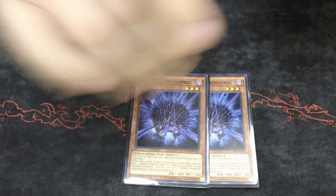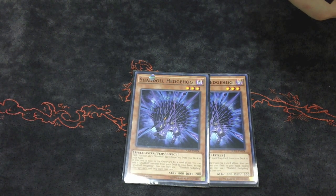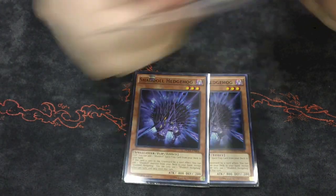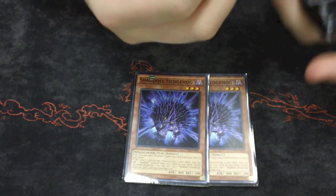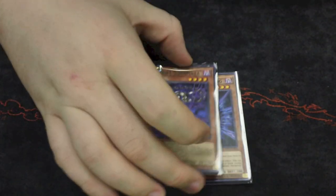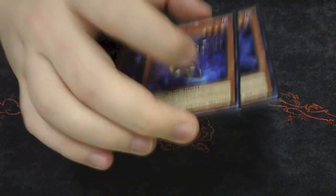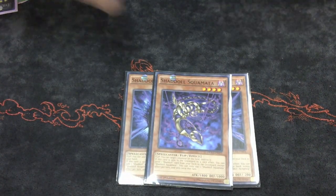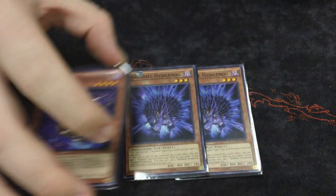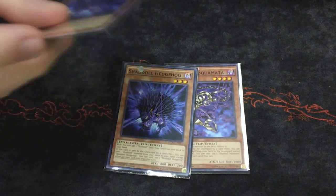I play two Hedgehog — you need to play two Hedgehog right now. You need to search anything you need out. Getting a Beast off of it is okay because you thin your deck, then you can use El Shaddoll Fusion with it and get a draw. Two is very good even with Shekinaga. The last one, the tenth monster, is Squamata. Squamata helps you get the Core to the graveyard, and you can use it with Construct to get your El Shaddoll Fusion or Shadow Fusion back.